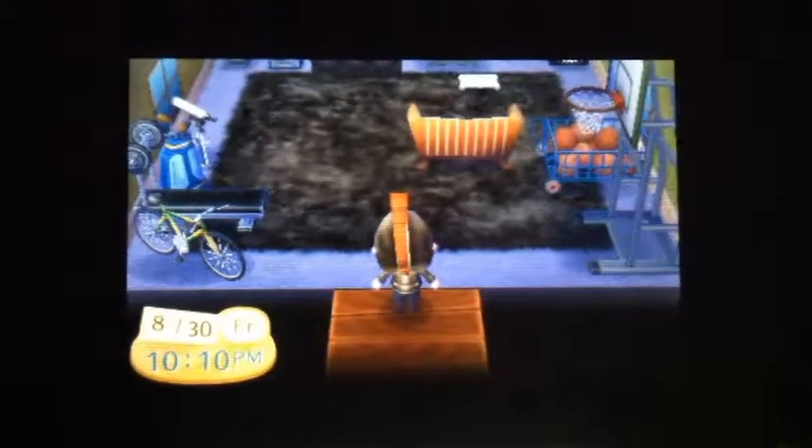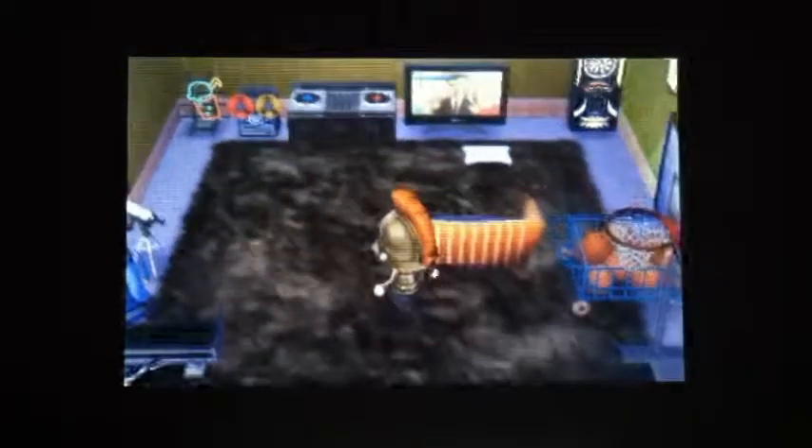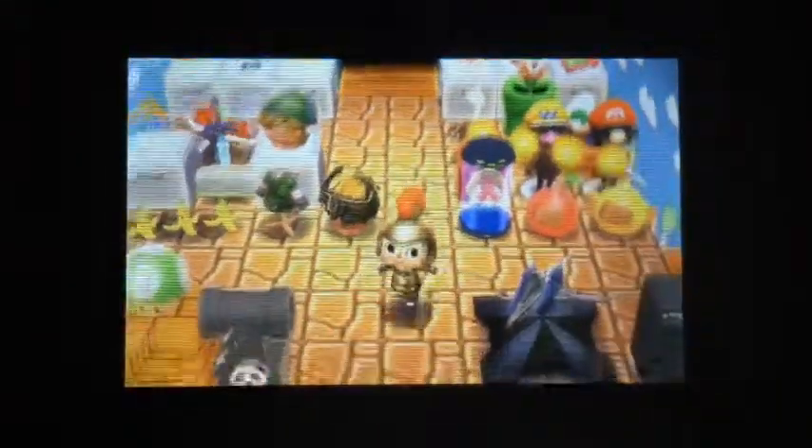I'm gonna take a look up here. This is kinda like his workout room. Got the Wii Fit there, basketball hoop. I guess this is his room where he gets his body ready — works out, wakes up every morning, works out, goes to some Nintendo conference, starts saying his body is ready. That's how he does it, I think. This house is gonna be like a replica of his house in real life — that's what I like to think.